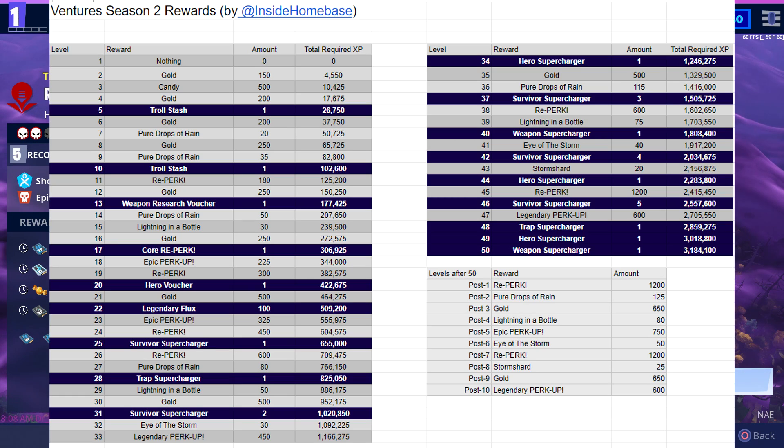Not really a whole lot of differences between the rewards this season and last. Basically, I think you just get one extra trap, hero, and weapon supercharger, and you also get 100 legendary flux. You can also get a couple of the superchargers a little bit sooner compared to last season, and those are the main differences between this venture zone and the previous one.